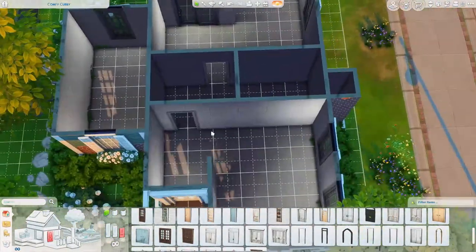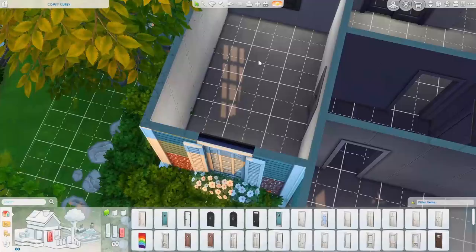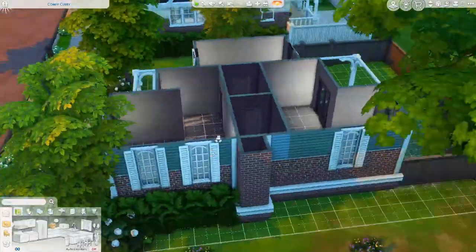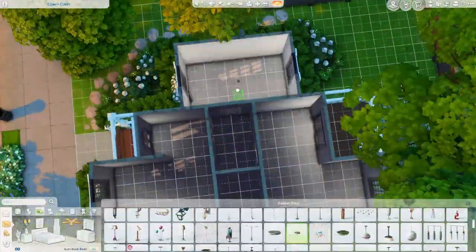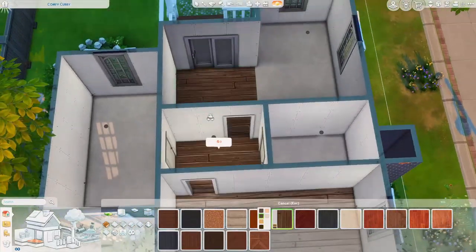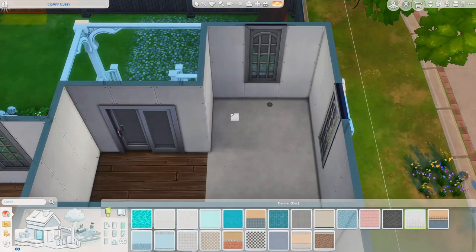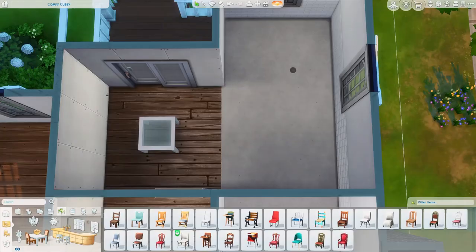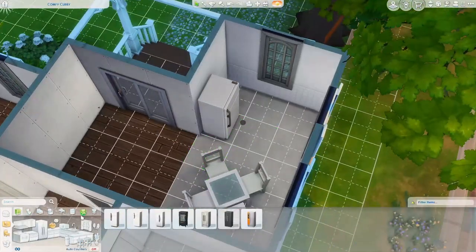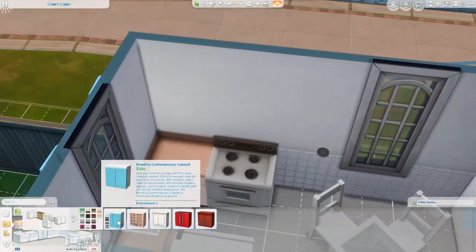I'm pretty happy with how this floor plan turned out. It has a hallway, so you walk in and there's the living room off to the right, then a hallway straight ahead leading to the bathroom, the bedroom, and the kitchen-slash-dining room. That hallway probably wasn't strictly needed, but it breaks off the living room and kitchen nicely. I actually expand the house a tiny bit because the kitchen was a little too cramped, and I was able to fit a dining room with a little four-person table.